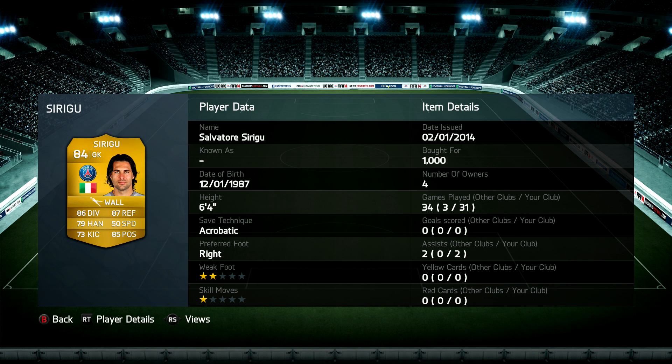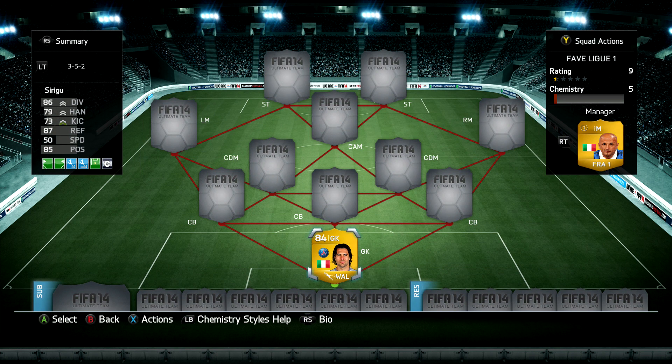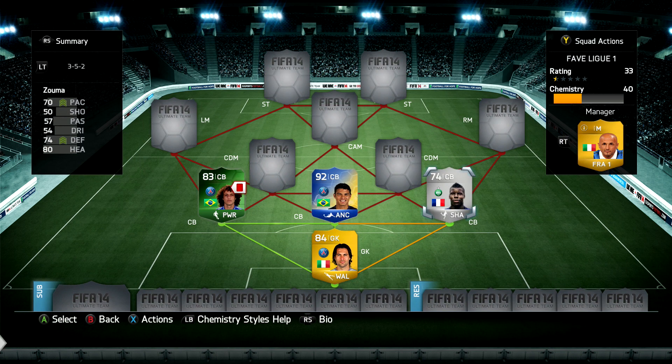In goal today, my favorite Ligue 1 keeper is Salvatore Sirigu - 84 rated with 86 dive, 87 reflexes, and 85 positioning. Six foot four with an acrobatic save style, he's a great keeper that you can get - a fairly high rated keeper - for around a thousand coins, which is awesome.